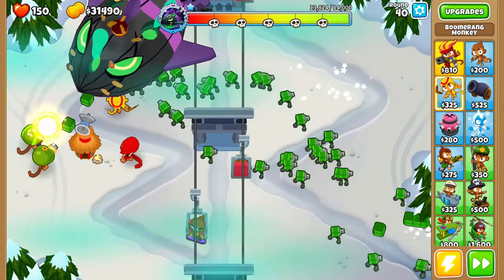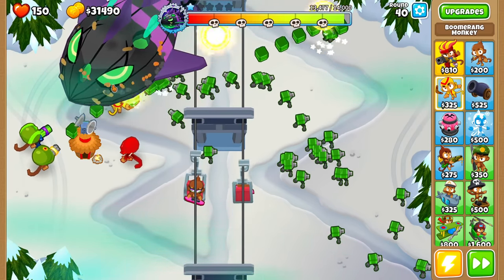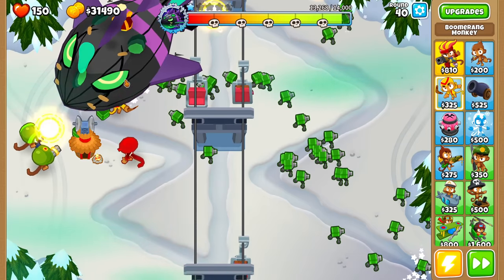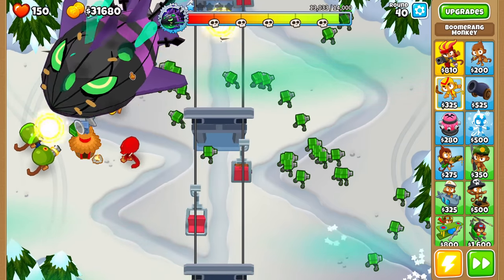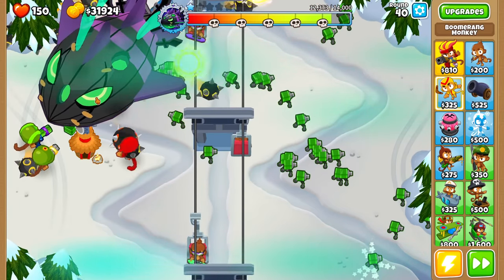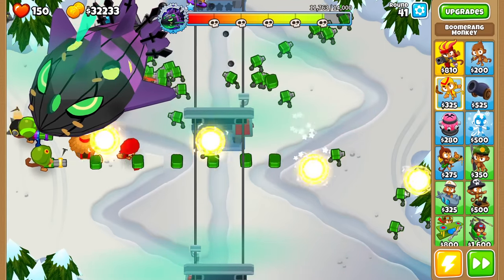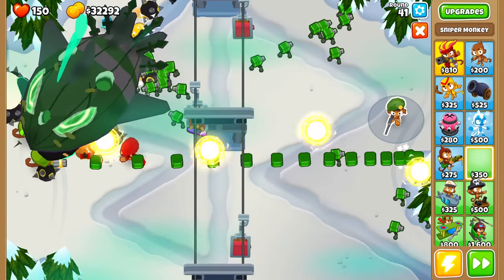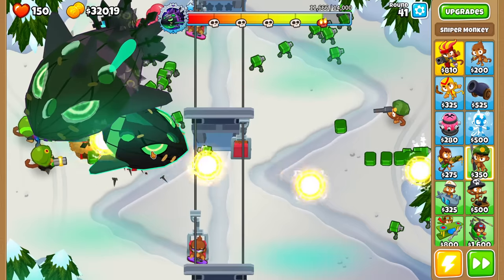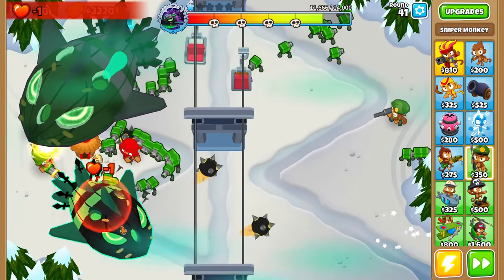And there it is - my first look at the Lich Boss. It looks like it only has 14,000 health. It looks absolutely amazing. Look at this thing - we are actually damaging it pretty well. Oh no, is this setting up like a shockwave or something? I hope that's not destroying my towers. It looks like we are going to get it down to the Skull Face. That is so terrifying, and it's leaking my lives as well.